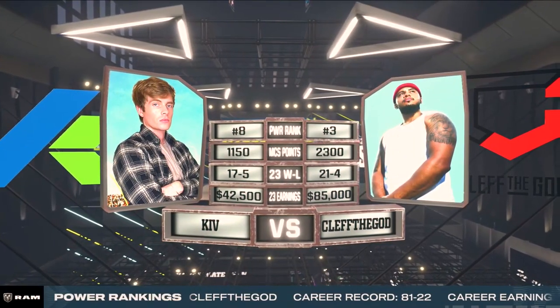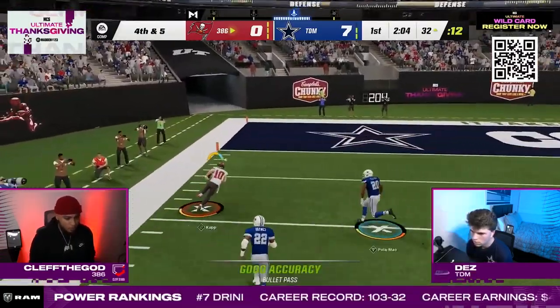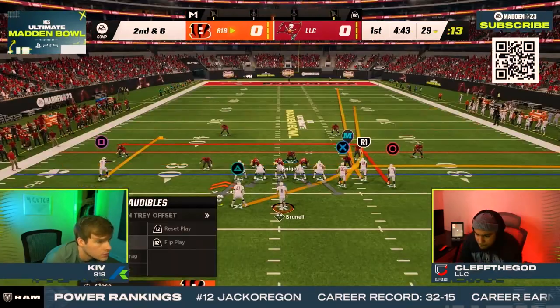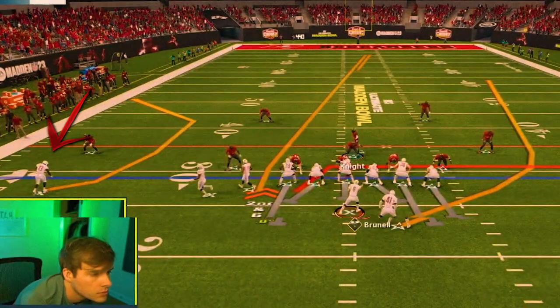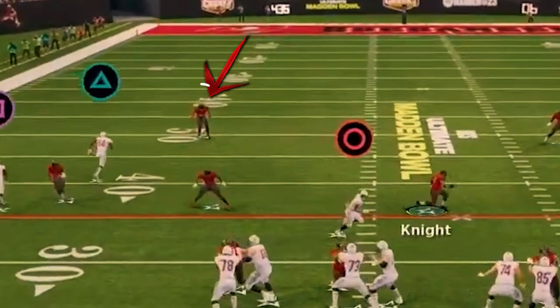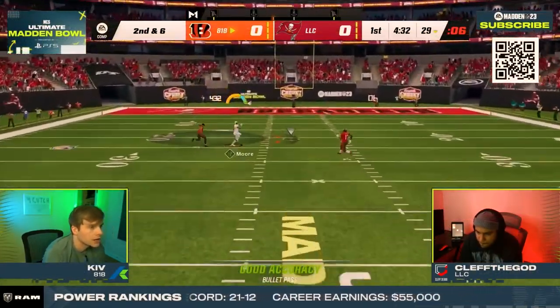In his first game of the Madden Bowl, Kiv faced Clef the God, who went to the final of the Thanksgiving MCS tournament. Kiv got his offense going early, going deep on just his second offensive play. He audibled from gun bunch to play tight end in for setup number one, put the square receiver on a C-route, and blocked the tight end. Right at the snap he diagnosed cover 2 zone — the safety got sucked out by the C-route, leaving the middle of the field wide open for an easy completion.